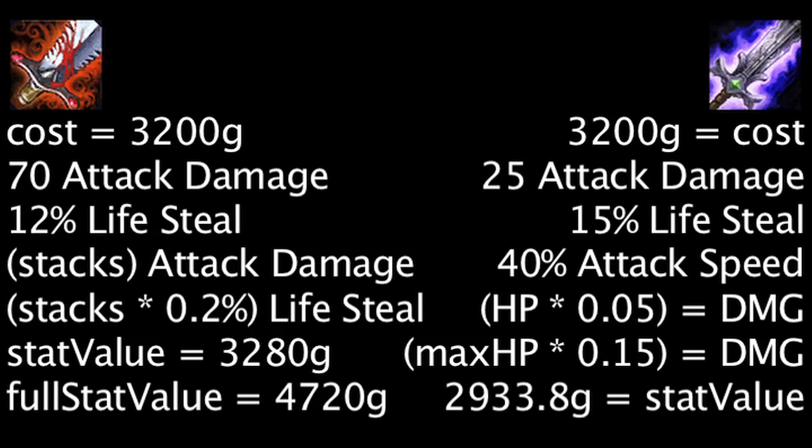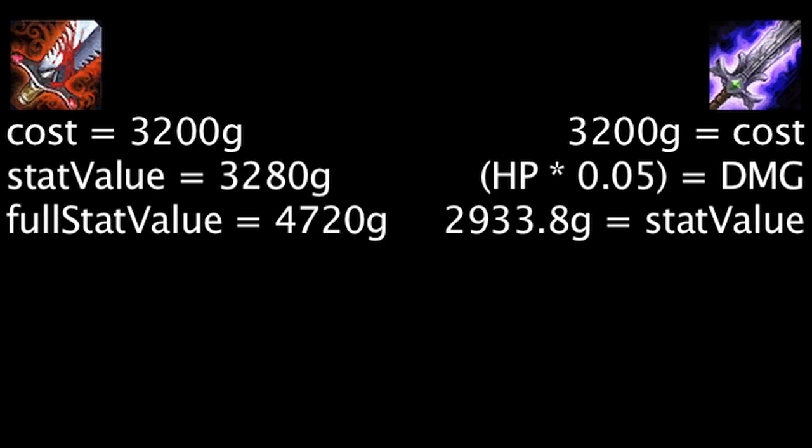Based purely on stats, one is overspending by 266.8 gold on a Blade of the Ruined King. However, if we consider the damage dealt from the Blade of the Ruined King's passive effect to be of equal value to attack damage, we can further calculate the cost effectiveness of the item.